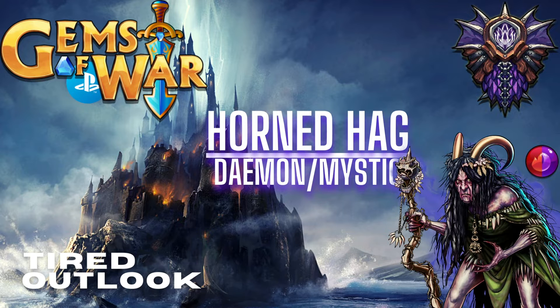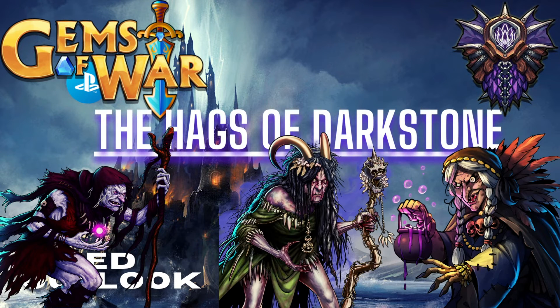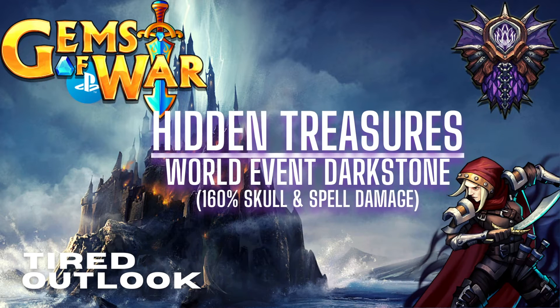The spell on this troop is: deal magic plus four true damage to an enemy, then summon a random hag. At this moment there are three hags — the Night Hag, the Horned Hag in the center, and a normal Hag. All three are from the kingdom of Dark Stone, so I call them the hags of Dark Stone.